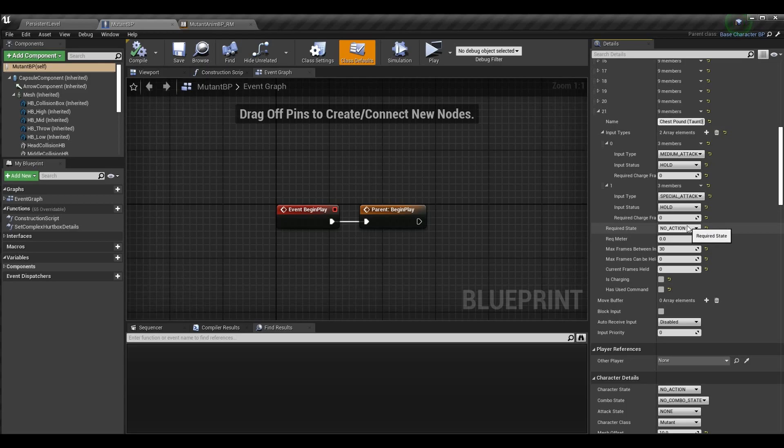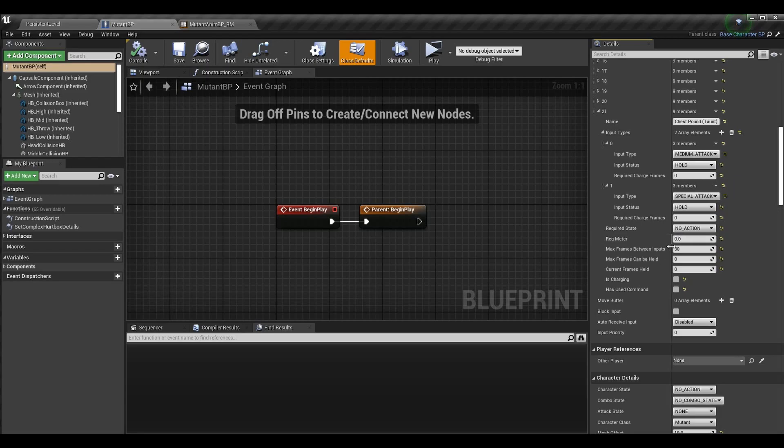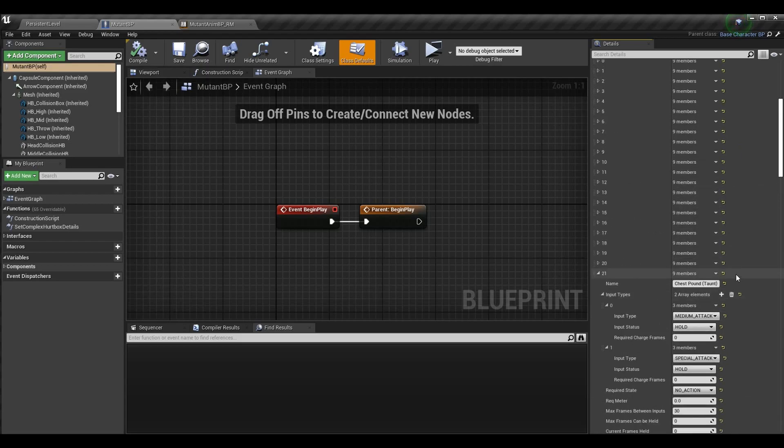I also require being in the idle state. I gave myself 30 frames in between because I'm not trying to play competitively here — I just want to make it easier for development. We can modify this when we get into the game design section. Everything else is default because I don't care about charging the taunt.